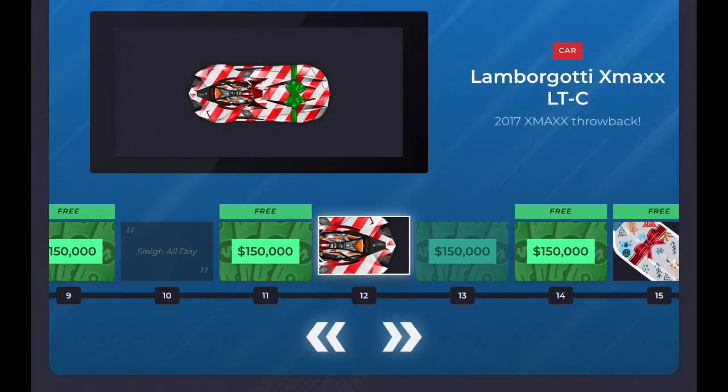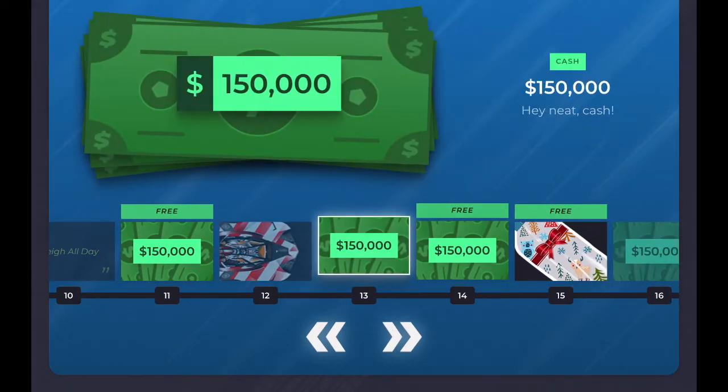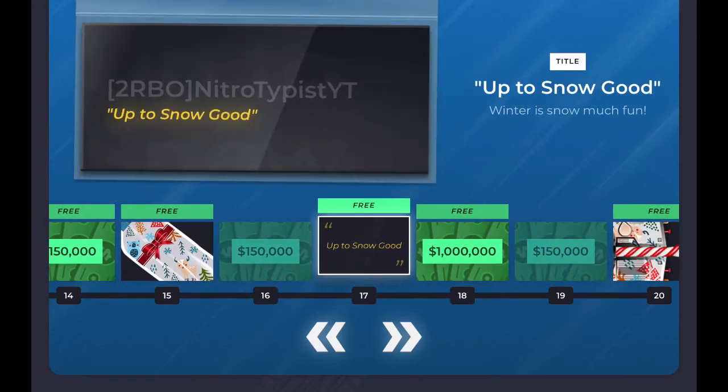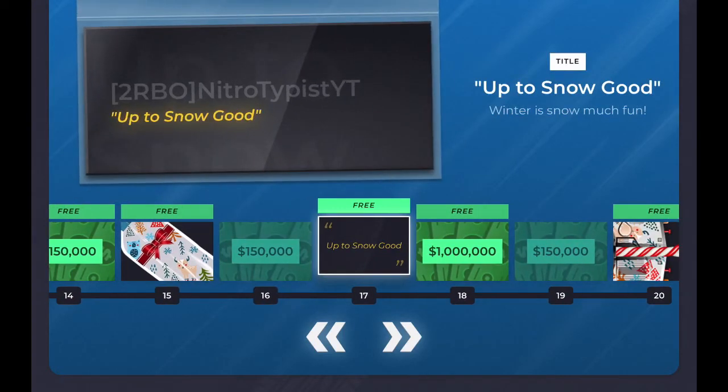More cash, and then we have the Lamborghini — at least we got one of the Lamborghinis, which is probably one of my third best ones. Wow, I can't believe it. More cash, even more cash, and you get a free gift of speed sticker — it's like a Nitro Jim on the nose.